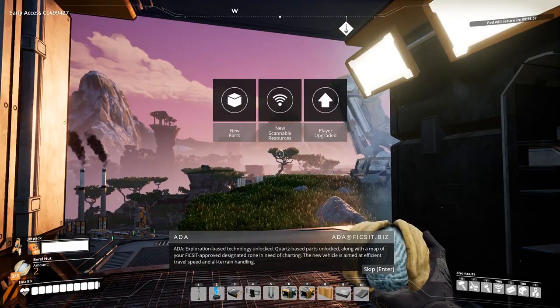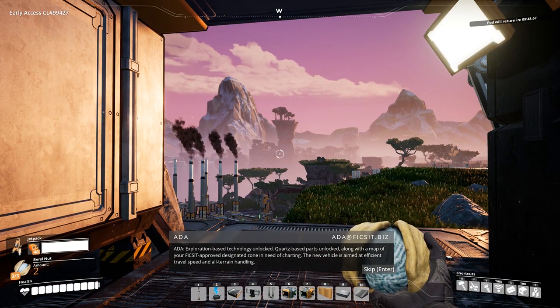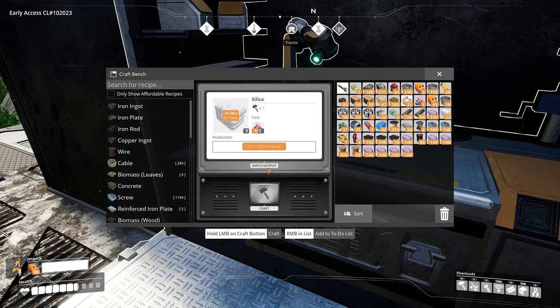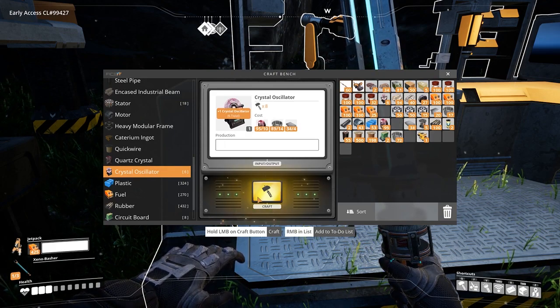Exploration-based technology has been unlocked, along with ports-based parts and a map of your Fix-It approved designated zone. The new vehicle is aimed at efficient travel speed and all-terrain handling. The crafting of quartz crystals and silica will require 2 raw quartz and are key ingredients for crafting quartz crystals and aluminium. The crystal oscillator is crafted from quartz crystals, cables and reinforced steel plates.